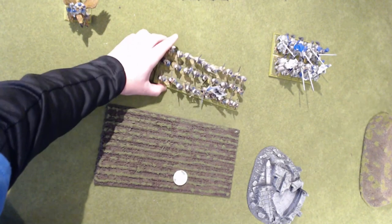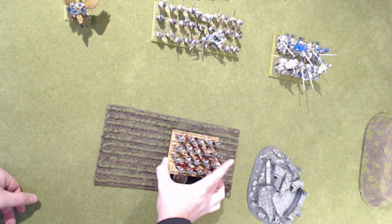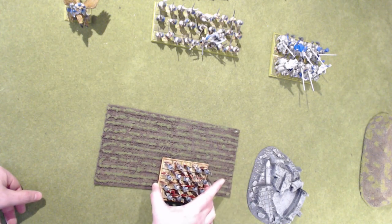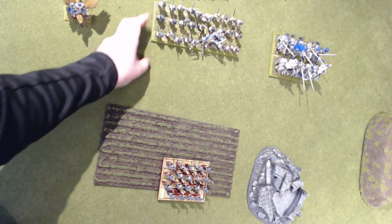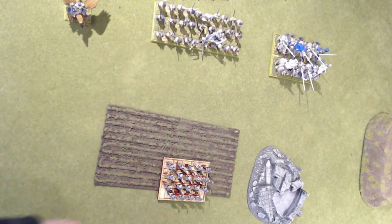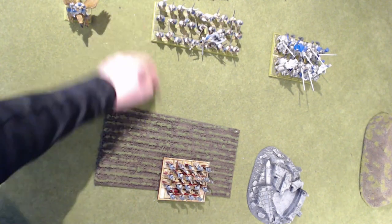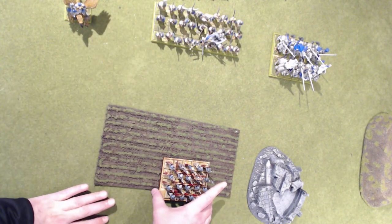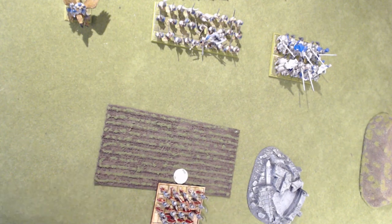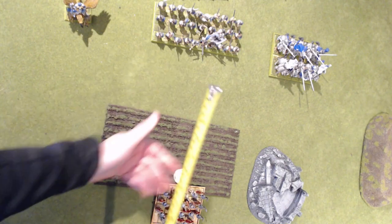When it comes to defending that objective on the last turn of the game, say you've been sitting on the objective and the enemy is within charge distance — ten inches would make it. That's not a good place to be; they could charge you and take the objective if they take you out. Instead, you back up. You are now out of charge range and they cannot get to the objective.